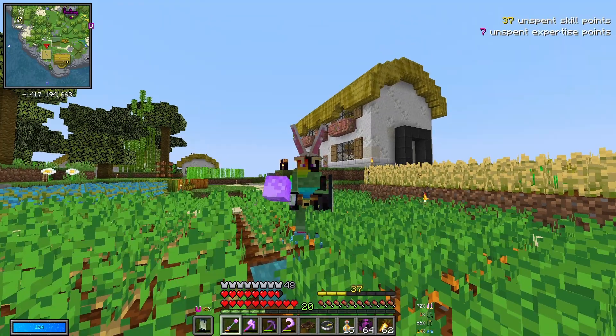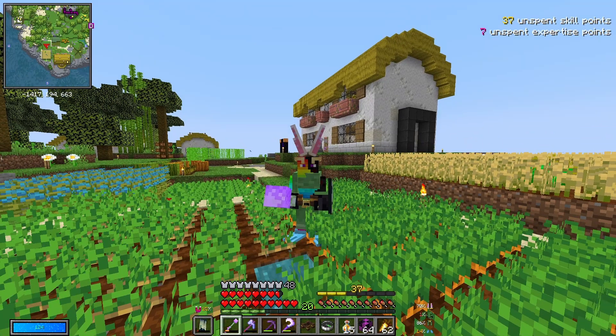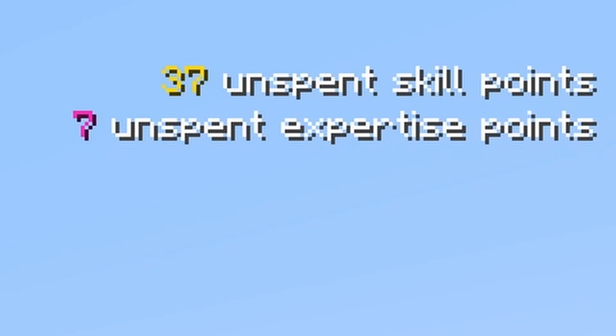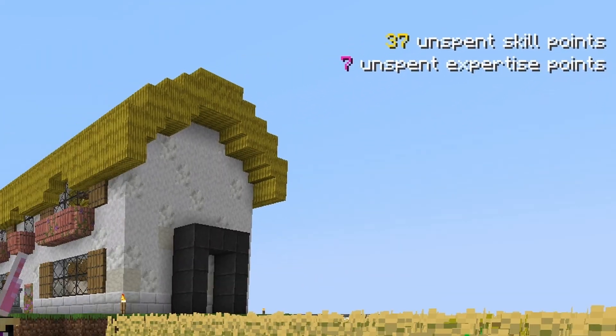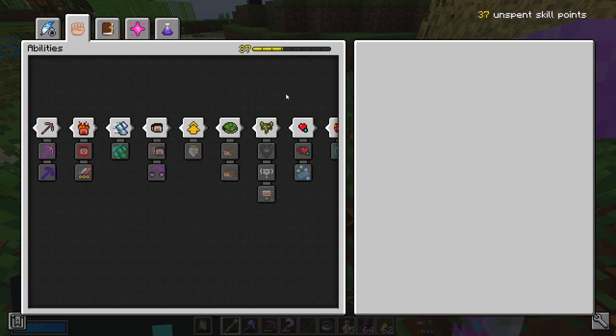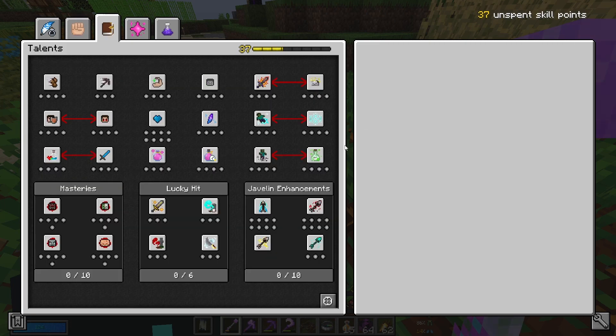However, obviously we will need to talk about some of the changes, specifically the ones that currently impact me and my playthrough, starting with the fact that in the top right corner of the screen, you can see that I suddenly have all of my skill points back and a new thing called expertise points. Similar to last time I got my skill points back, it's happened because this update has changed the skill system in quite a large fashion. Almost all of the abilities have been updated in some way and they've added new skills and new talents, and overall a lot has changed.